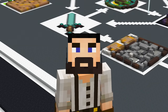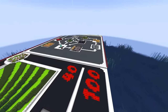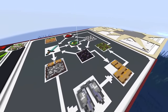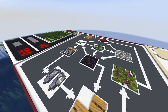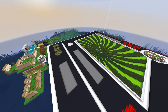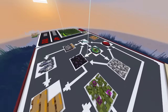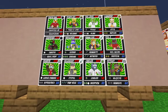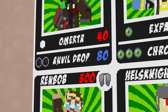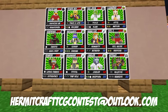We interrupt your regularly scheduled Hermitcraft episode to bring you another contest opportunity — the Hermitcraft TCG booster box contest. The winner of last episode's contest was Hannah S., who correctly answered that Bubba is my English bulldog. That was a trick question — I also had a French bulldog, and a German shepherd who is not a bulldog at all. This episode's question: what was the very first alter ego card that I made? Please send your answers to hermitcrafttcgcontest at outlook.com. Good luck to everybody.